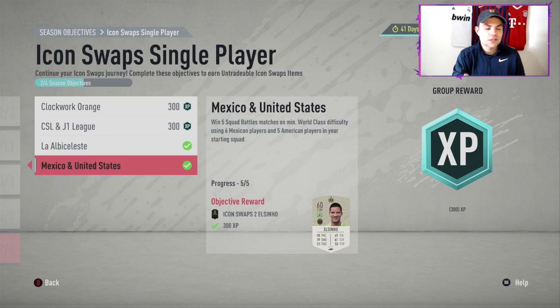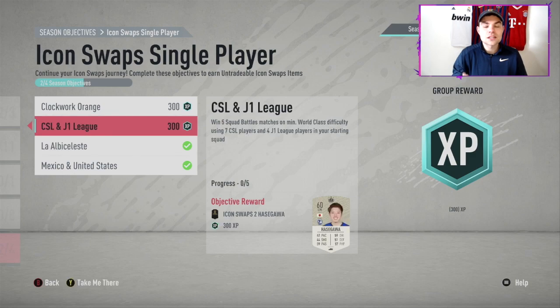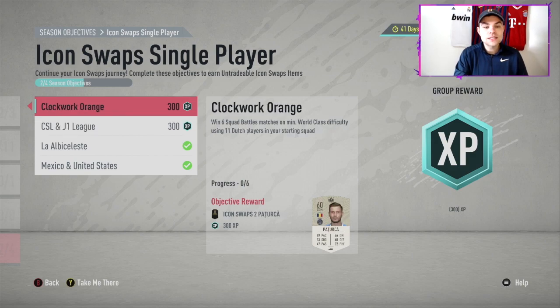There's the Argentina legendary one — that's fine. There's also an easy one: six Mexican players, five American players. I'll show you the squad I used for this — it was just a random squad I assembled, nothing crazy, no special players. Hardly any of the time I did this objective did I even bother bringing on subs, and the reason for that is the glitch. I'll show you how to use it in-game — it is so good.